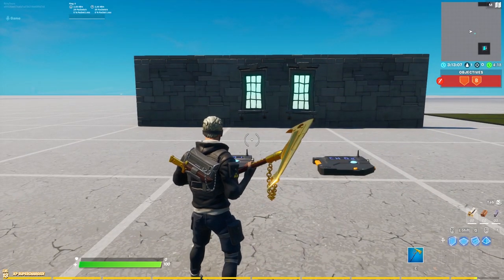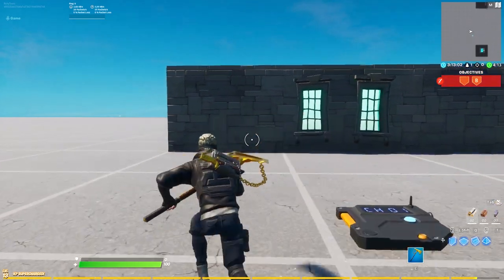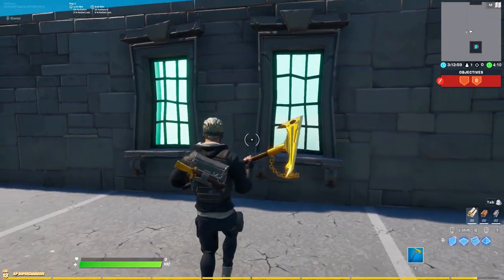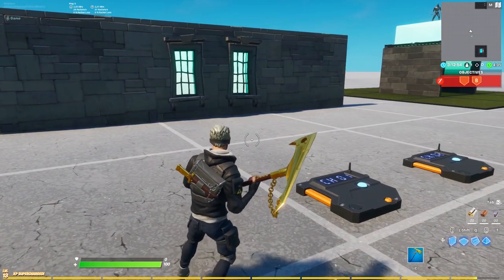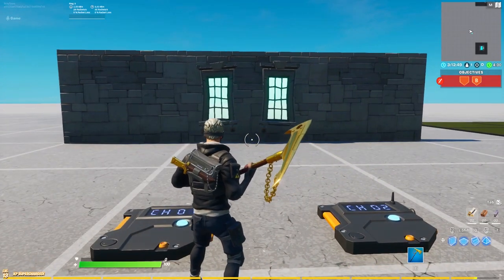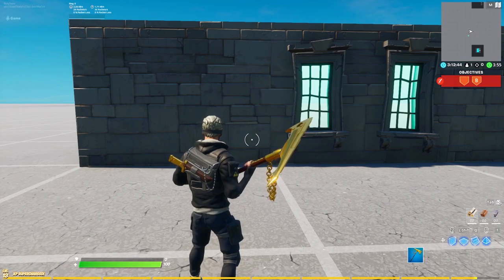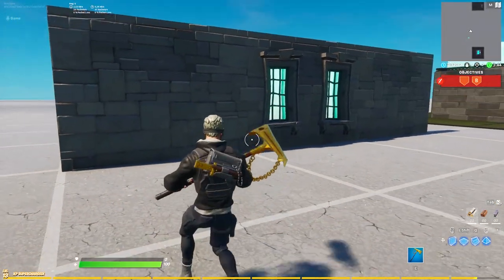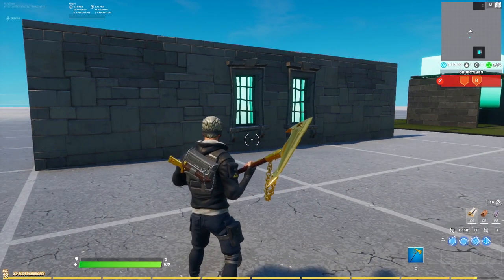Moving on to the next one: the infamous lighting for windows. I use this in a lot of my maps and it is a super nice way to light up windows, especially for horror maps. The good thing is you can turn it on and off. This is one of the only devices which has this really cool shine-through-window lighting effect — there aren't a lot of devices that can do this.